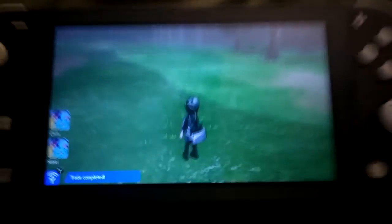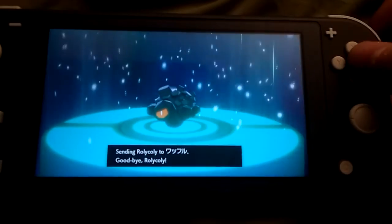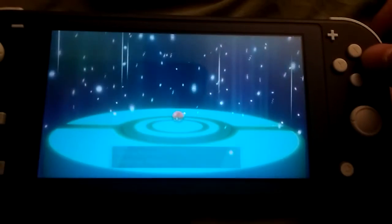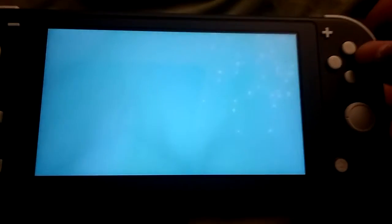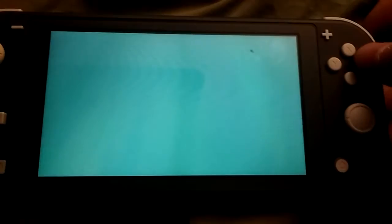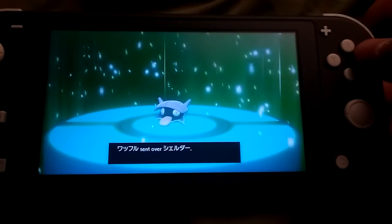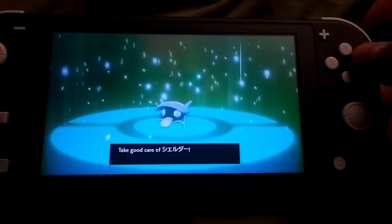And there it goes. It's already completed. So then we hit Y to bring it up and it will automatically trade for you. I'm sending it to a Japanese person — that's cool. It's a chance of a Japanese Pokémon. They sent over a Shellder. Not bad. Is the Shellder Japanese? It is. Now we have a chance for a Shiny Shellder.